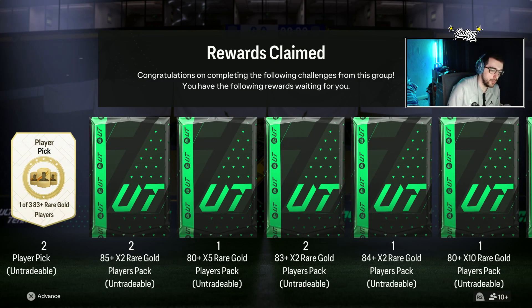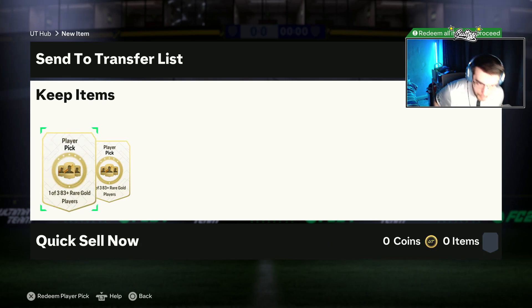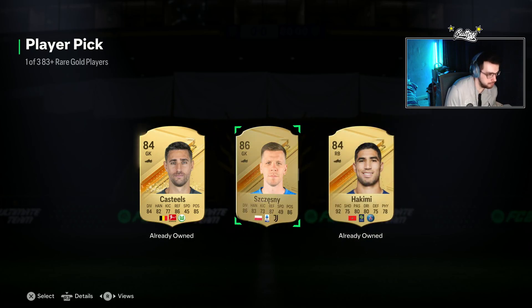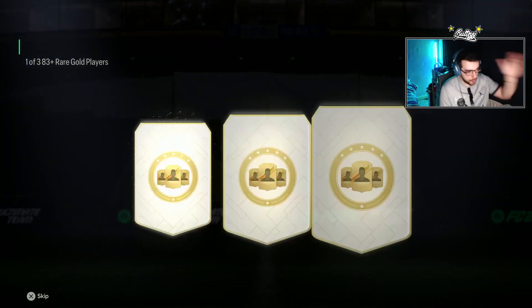We've got to deal with the player picks first, then we'll start with the lowest packs and work up to the highest. Player picks first — come on, 150 completions. We'll take an 86-rated Chesney to start us off. Not bad, not bad.